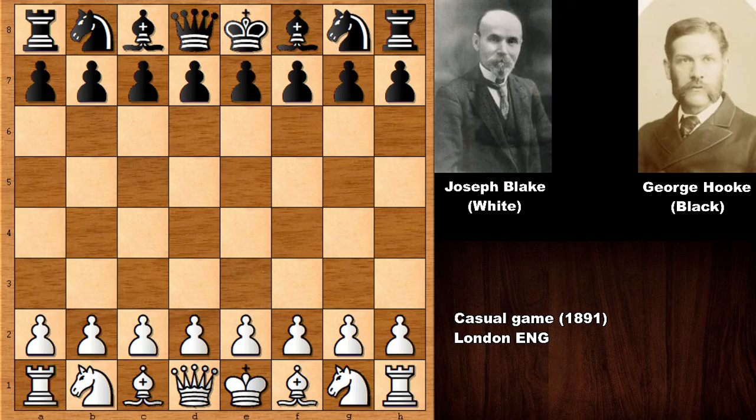He was the British correspondence chess champion in 1922, and also he finished in first place in the British chess championship of 1909, but he lost the playoff against Henry Ernst Atkins. He passed away in 1951, having been born in 1859, and when he died he was 92 years old. So Joseph Henry Blake, almost the British chess champion in 1909, but he lost to the nine-times British chess champion Henry Ernst Atkins.